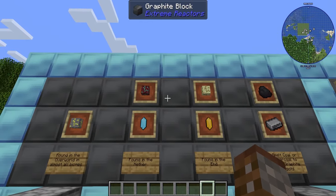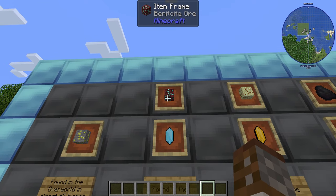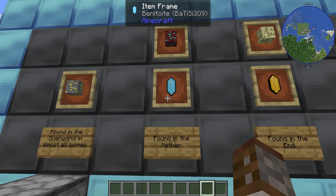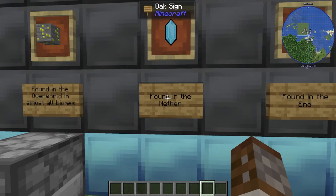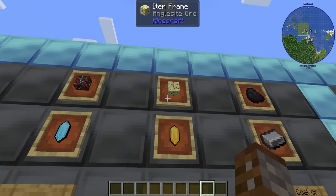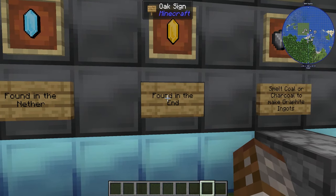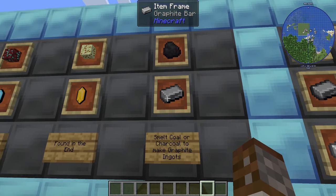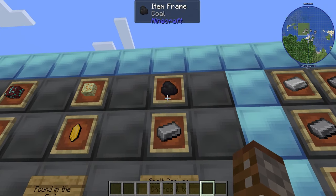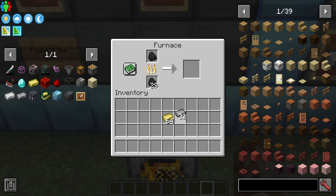We also have a couple of other ingredients. One is Benitoite ore — when you break it, it gives you Benitoite straight away, no smelting needed. This is found in the Nether. Then we have Anglesite ore, which similarly gives you Anglesite when broken, and this is found in the End. The only other ingredient we need are graphite bars, which are made by smelting either coal or charcoal inside a furnace.